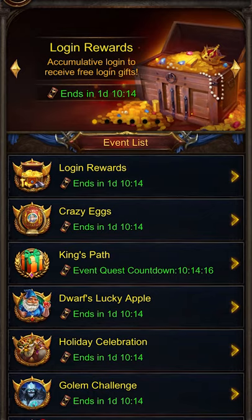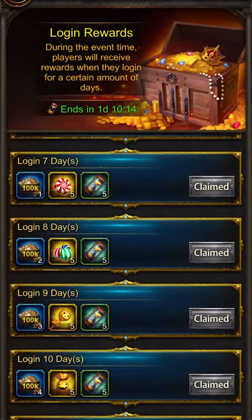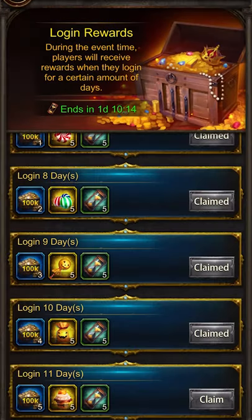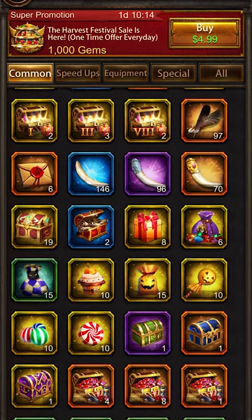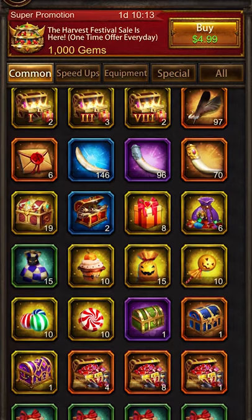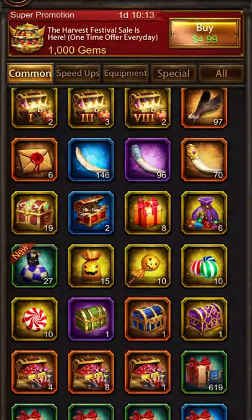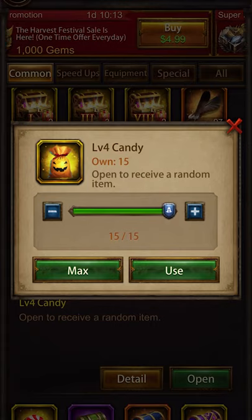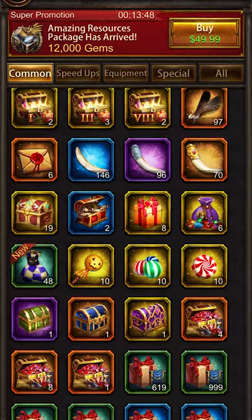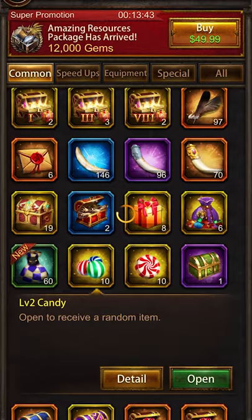Another way to obtain gems during the weekly event is by collecting the daily login rewards — you get candy, gold, speed ups, a lot of good stuff. Usually during the event I save them all towards the end and then combine all the candy to get witch bags. In each witch bag you get special stuff. I want to get the higher witch bags — level 3, level 2, and also level 4. Level 4 gives you a 24 hour bubble.